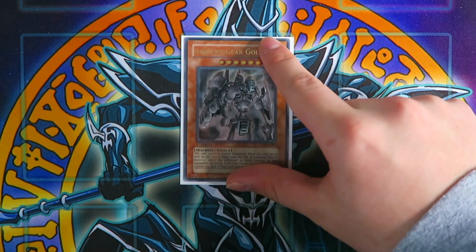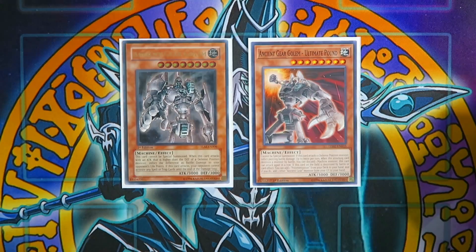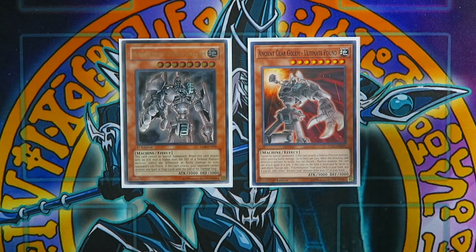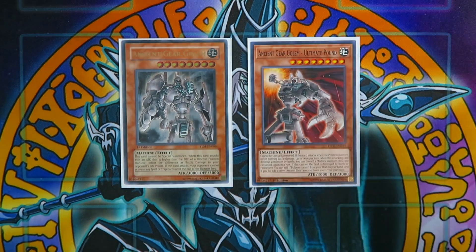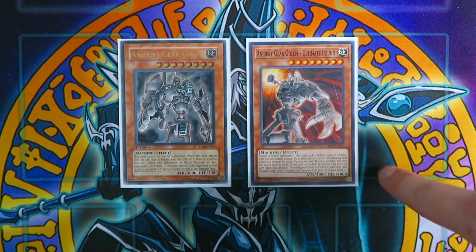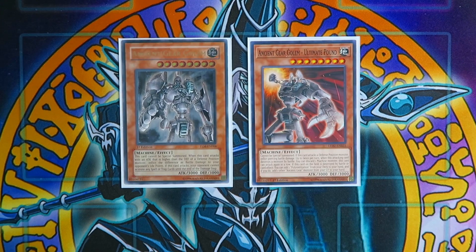For the monsters, you're going to play one Ancient Gear Golem and one Ancient Gear Golem Ultimate Pound. Ancient Gear Golem cannot be special summoned, inflicts piercing damage when attacking a defense position monster, and your opponent cannot activate spell/trap cards until the end of the damage step when it attacks. Ancient Gear Golem Ultimate Pound has those same effects, but when it destroys a monster by battle, you can discard one machine monster and this card can attack again — essentially a BLS effect.